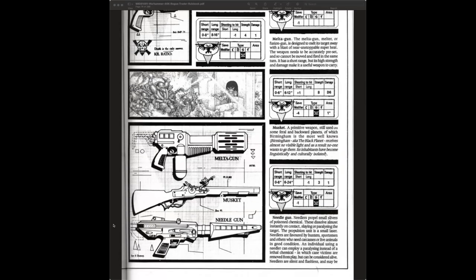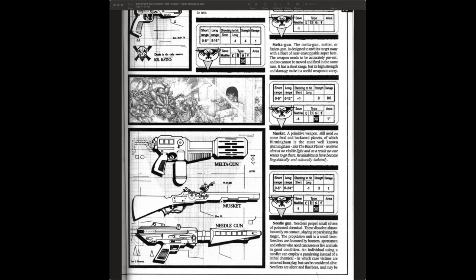Look at that picture — it's such a gamut of technological firepower. A musket next to a melta gun — which one will you choose? You have a gun that superheats the air hot enough to melt tank armor sitting next to a lead ball musket. But look at the save modifier for the musket: minus one. And there's a lore tidbit: 'A primitive weapon still used on some feral and backward planets, of which Birmingham is the most well-known — Birmingham, aka the Black Planet, receives almost no visible light and as a result no one wants to go there.'